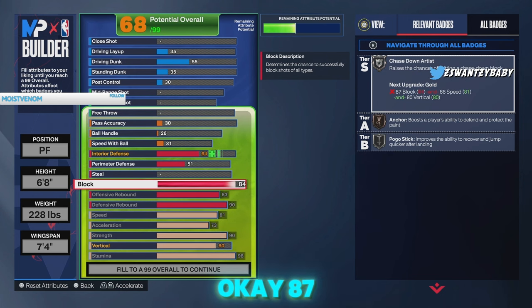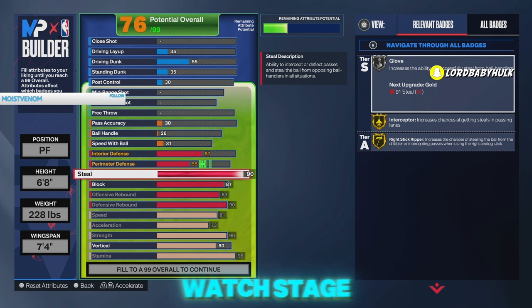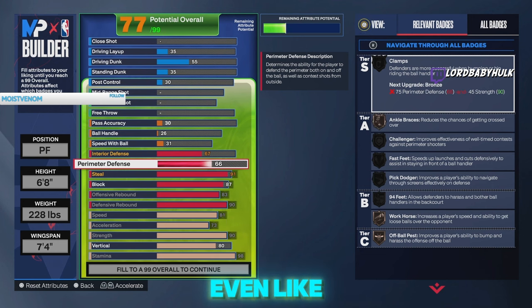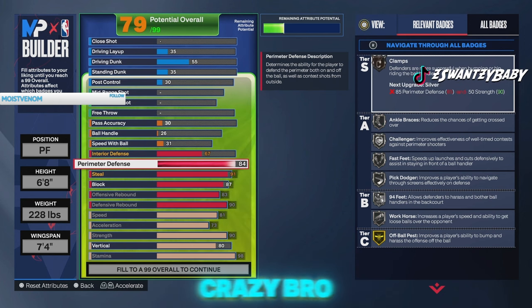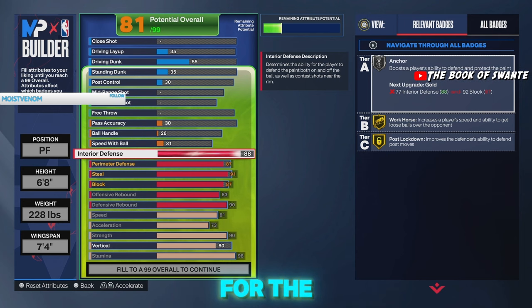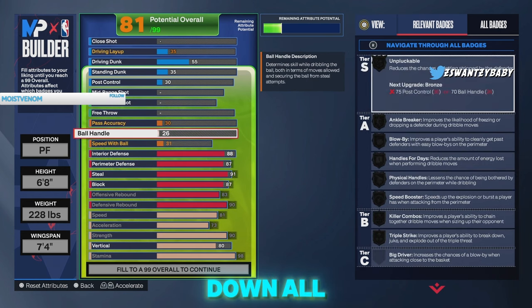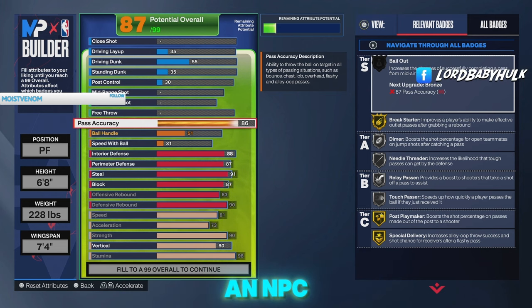87 block, 91 steal — this is going to be the difference between you and other ones. If y'all watch stage, they have builds like this. You can even duo — if you have two of these, they're really done, you can out-rebound and play lock. 87 perimeter, very high interior for post lockdown, trying to get paint stops — gold chase down, all that. Now look, you gotta have pass accuracy on your bigs. Please stop making bigs with no pass accuracy — when you play fives, you have to throw the break or you're putting your team at a major disadvantage.